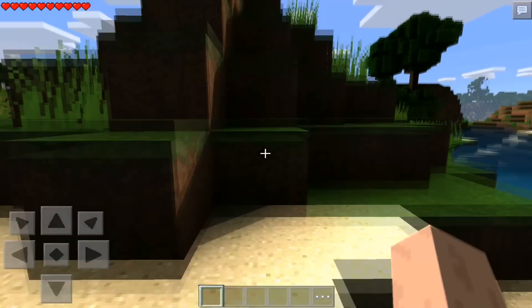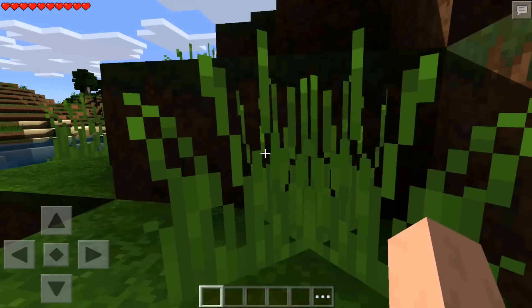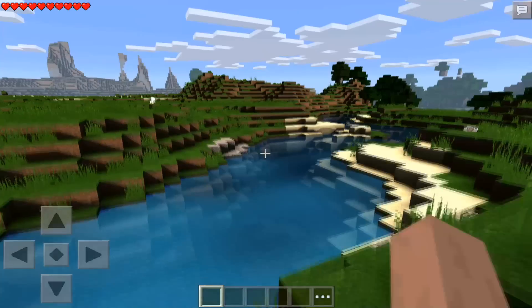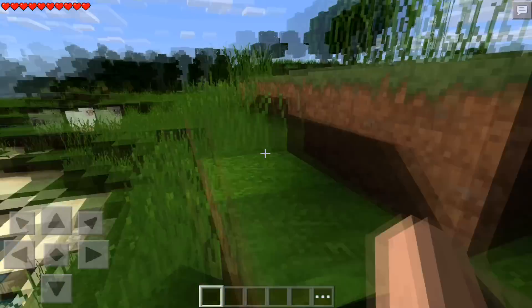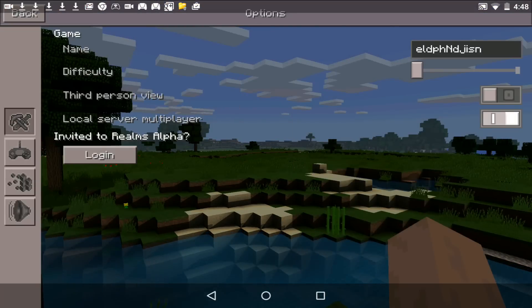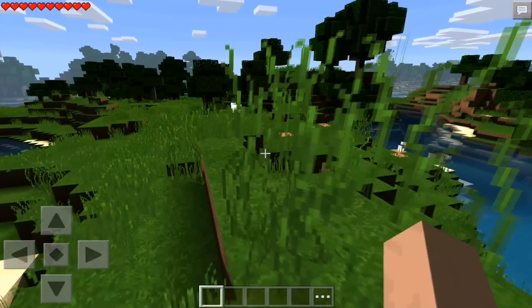Another very cool thing is the grass. As you can see right here, it waves in the air — it's beautiful. The colors are also more vibrant, and in the distance it looks more pretty. I checked and all my graphics are on full.